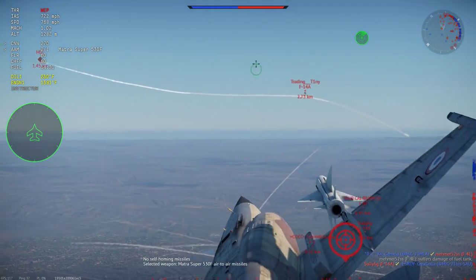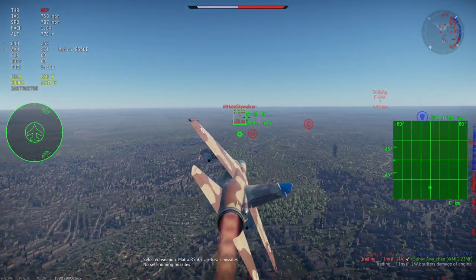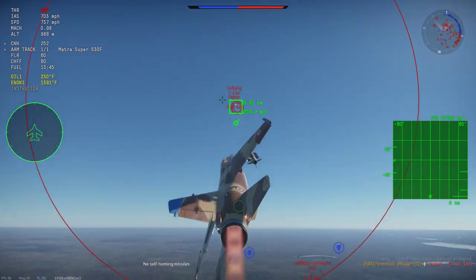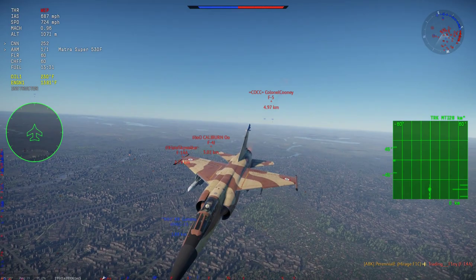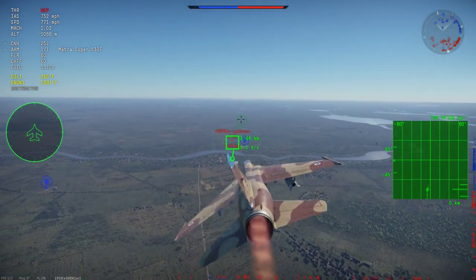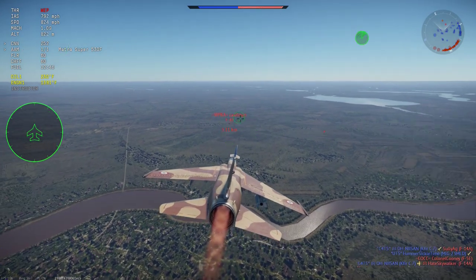I go for a radar lock on this F-14, then switch targets and go for a gunshot. He gets set on fire and he's going to burn up, because the F-14 is basically made of fuel tanks. I go for a 530E but it doesn't hit because he's turning in too hard, and I go for a 530F but he's turning in too fast, so it doesn't hit either. So I'm left to chase this F-4J. In a perfect world I have a radar lock on this guy and it would let me shoot my Super 530 off at him in the rear aspect, but because I'm rear aspect it won't give me launch authorization, so I just have to keep playing patient and chasing him.